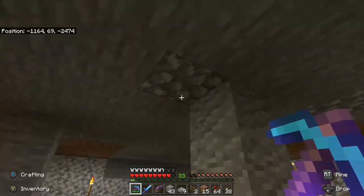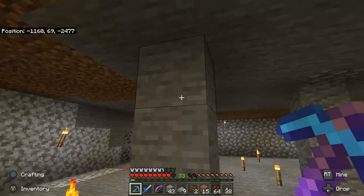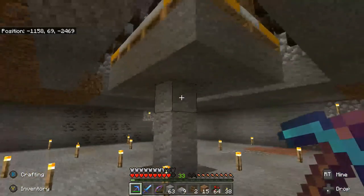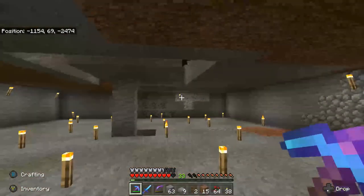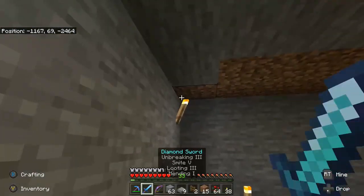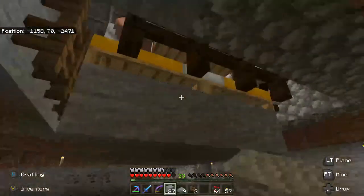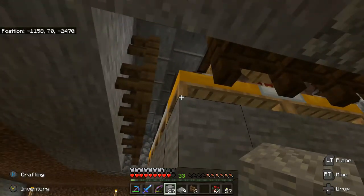First things first, let's address the villagers themselves. That is the perimeter done — we can see all the fences. Now the next thing we need to do, based on what I'm seeing here, is take out another layer on the top and add another layer on the bottom. Welcome back everyone. I have those couple changes made. We're still three blocks high, but now we do have those three blocks including the bottom — or rather, the top of the three blocks is now the bottom of the beds. And that is exactly what we are looking for.